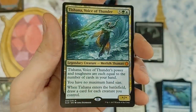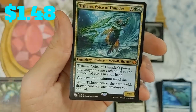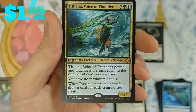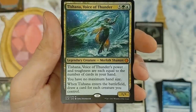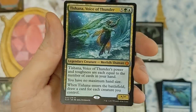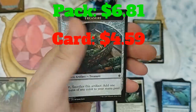Tishana, Voice of Thunder — we're off to a pretty good start value-wise. Her power and toughness are each equal to the number of cards in your hand; you have no maximum hand size; when Tishana enters the battlefield, draw a card for each creature you control. Not too bad at all — that's a value pull right there. Swamp and a Treasure token.